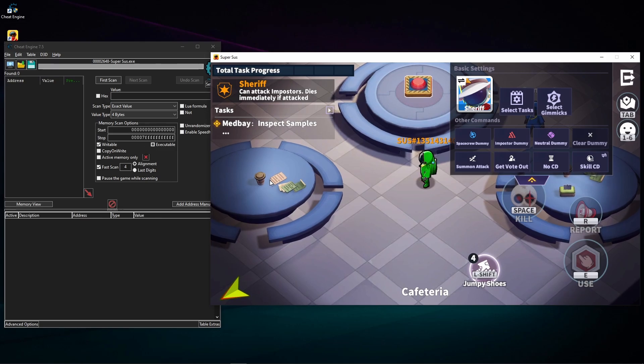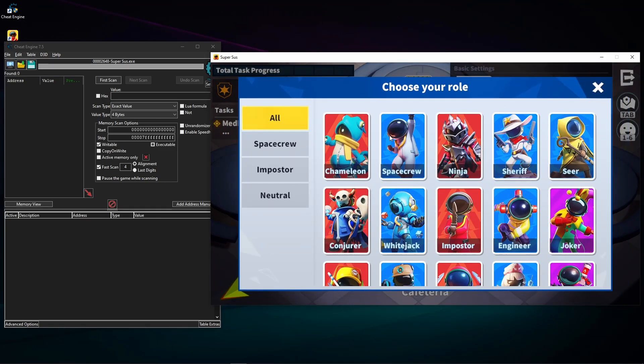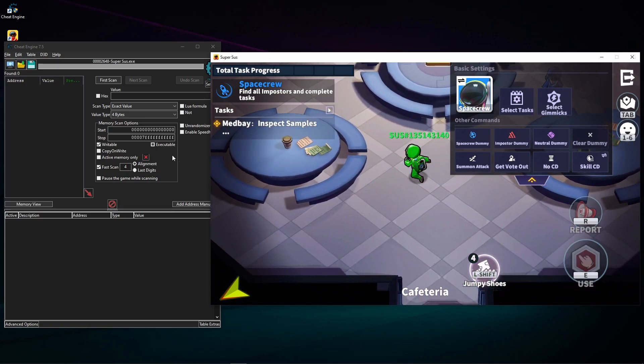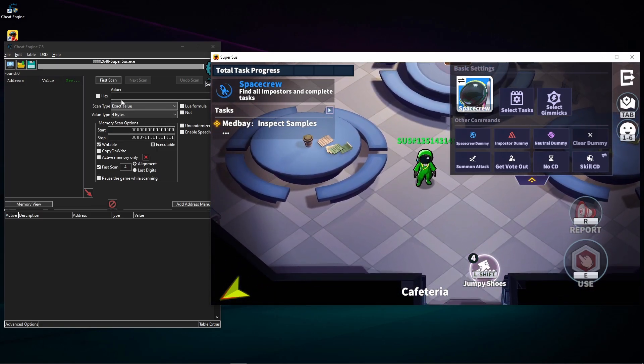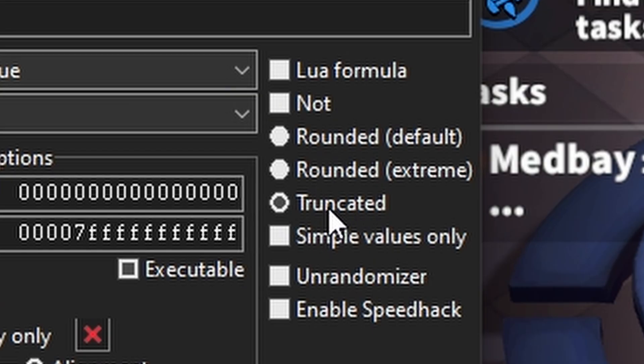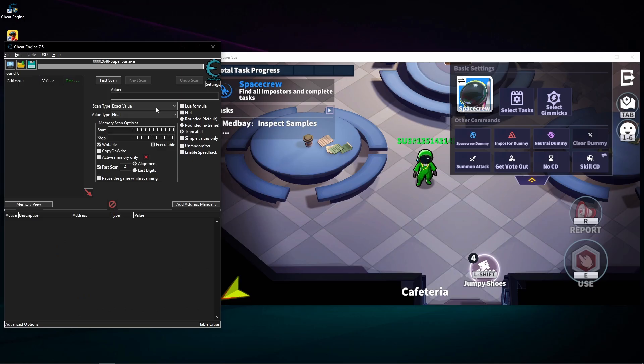How to do it? First of all, select a non-imposter role — like a space crew or neutral, just a simple crew member. In Cheat Engine, select the bottom scan type option — not four bytes, we're gonna select float. Then select truncated and type in two.